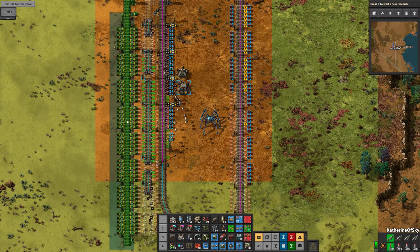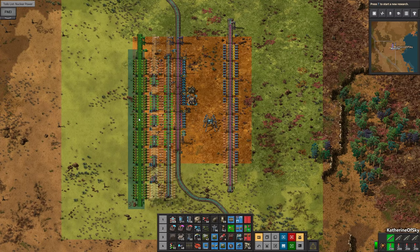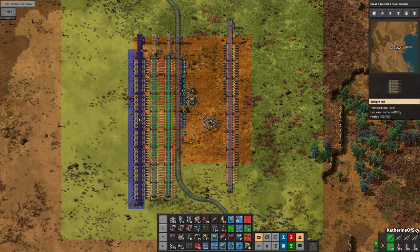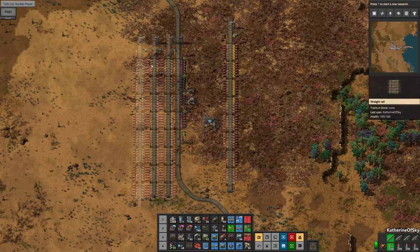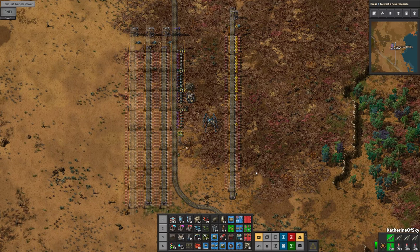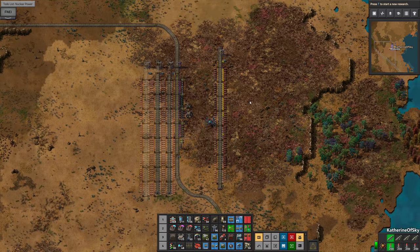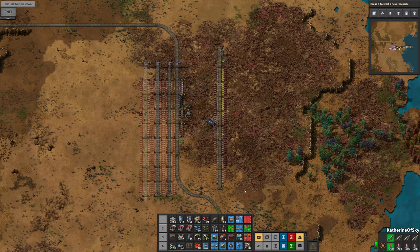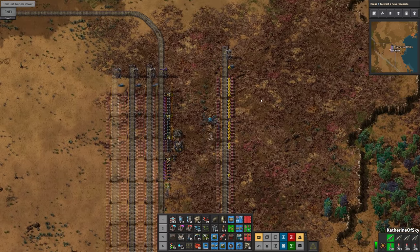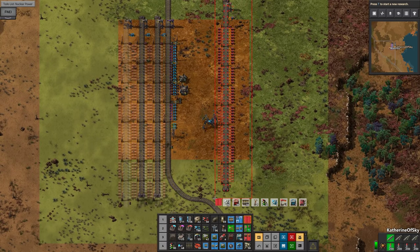So there we have one, and then two. We need three different items: we need green circuits, red circuits, and blue circuits. The blue circuits we probably don't need that many chests, but it's okay. I think we're done with this, so we'll just do it from scratch — let's just deconstruct all of this.